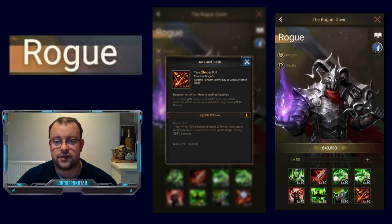And lastly his 8th skill: Hack and Slash. You're going to see a much more advanced version of this skill on the Avalanche at SX2 — for me the Avalanche is the best hero in the game — but Rogue has a slightly more basic version. It requires one turn of prep, so if it activates on turn 2 it will trigger on turn 3. There's a 40% chance, so you're probably looking at it activating 3 to 5 times in a battle on average. It attacks 2 times, each randomly selecting an enemy squad within range dealing 369% damage. In theory it can select the same squad and hit them twice, doing 738% damage — the most single damage to one squad from an orange hero.